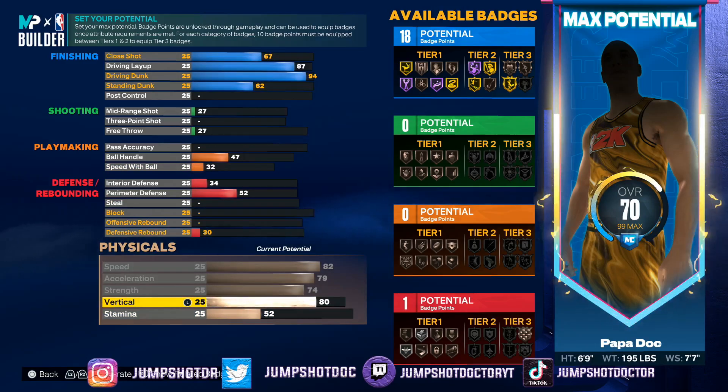I was going to go 80 vertical because all you do is finish and snag — you kind of need that. But do your workouts and be thankful I'm getting us some extra badges. Let's go 95 stamina.